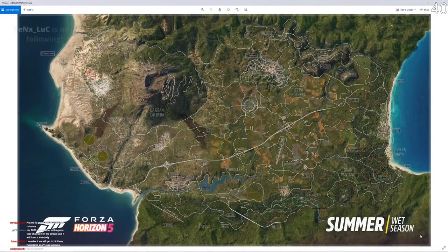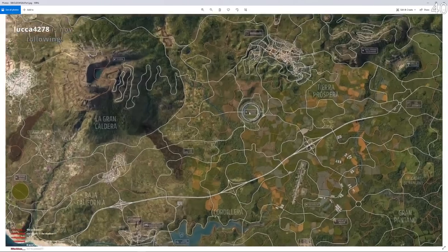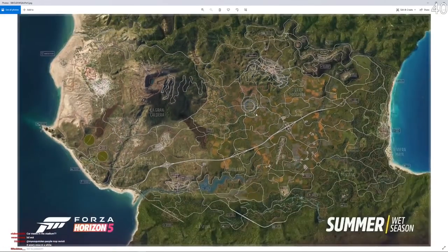This is the summer wet season, so it splits into two different bits. No one is gonna play Horizon 4 after this releases, obviously. Car meets in the stadium — yeah, that'll be sick. For Horizon 8 in Albania or 7 in Albania, they should do that, and then you go back offline and come back online again and your car's wheels are gone.